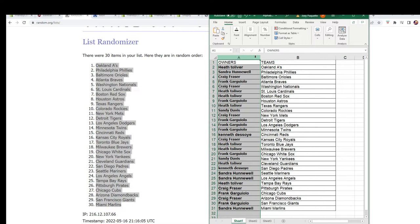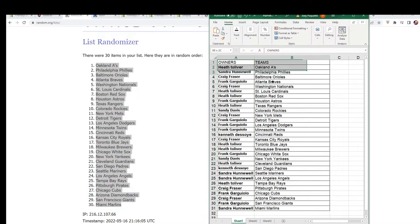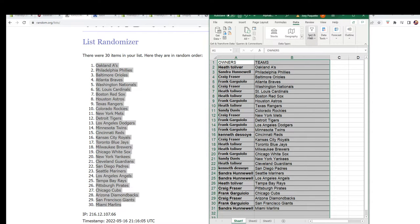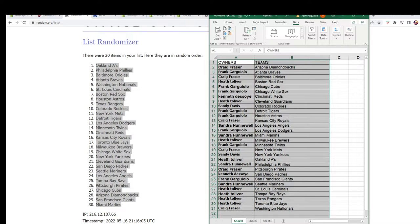Now you can see your team in the rip. Hopefully you can see it anyway — it's a little small. Good luck with the Angels, Sandra. Tampa Bay Rays, Heath T. Got it in alphabetical order by team name.